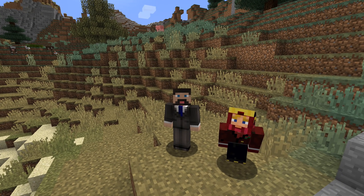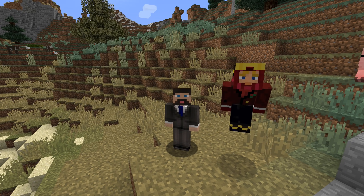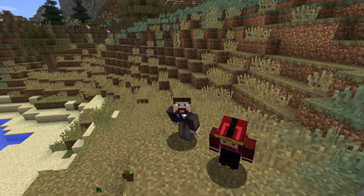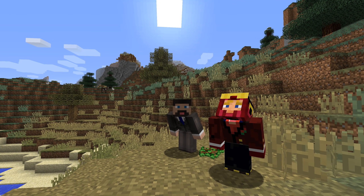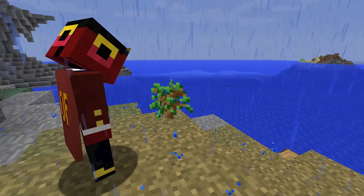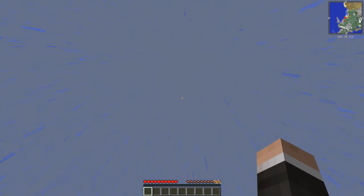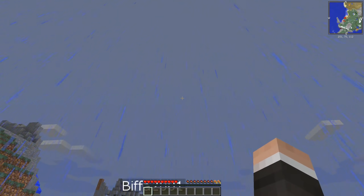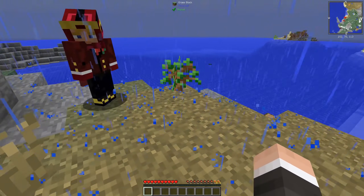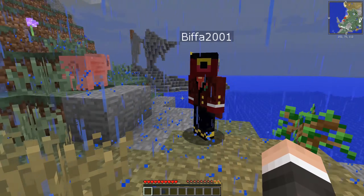Hey guys, welcome to a brand new series playing FTB Ultimate Reloaded! We've got a random person in my game - sorry, I broke it. It's just like the holy sapling, oh and it's raining as well. I put it back - is it the right square? I don't know. Hello, hello, what's up man?